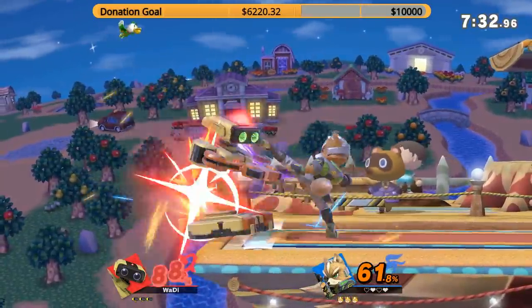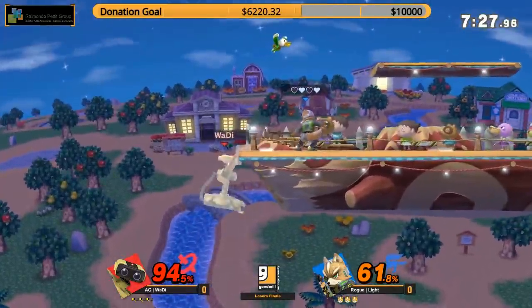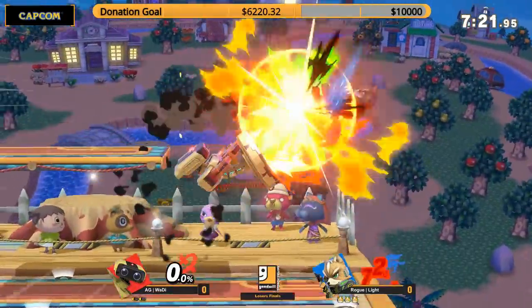You really need that parry against Rob. When Rob lands with that Nair, I believe it's like line six or something of that sort — it's really, really safe on shield. Light just has the best timing, man. You cannot stand against him. He's going to catch you every time with that forward smash.